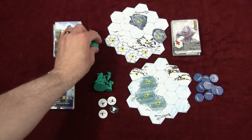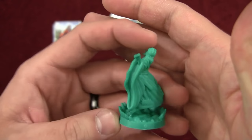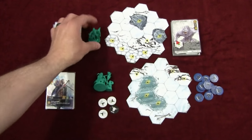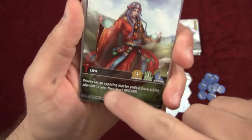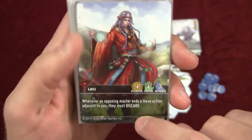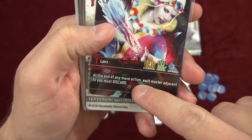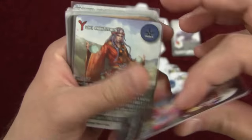And then you have these two Masters. The first one is Yuki — she's pretty much the Frost Wizard. She does go around casting Frost on everything, which are these tokens right here. Her main ability is whenever an opposing Master ends a move action adjacent to you, they must discard. When she gets restored, at the end of any move action no matter who took it, each Master adjacent to you must restore. It gets pretty crazy.